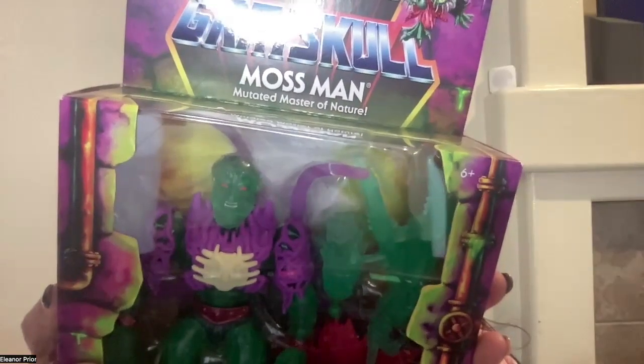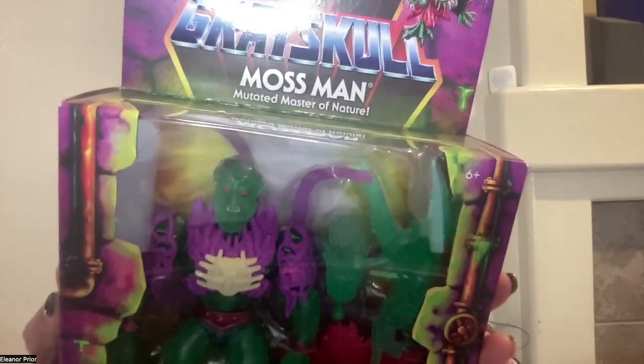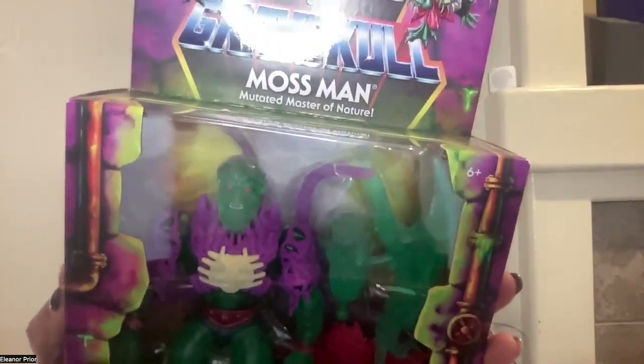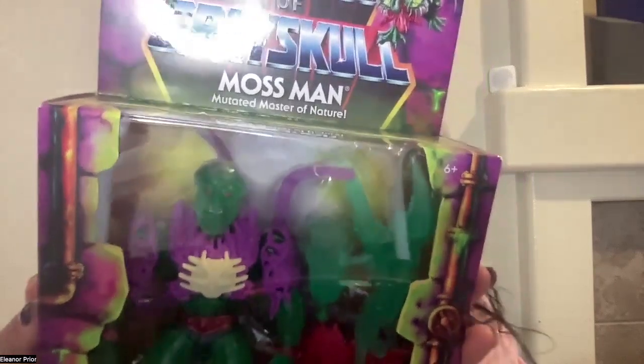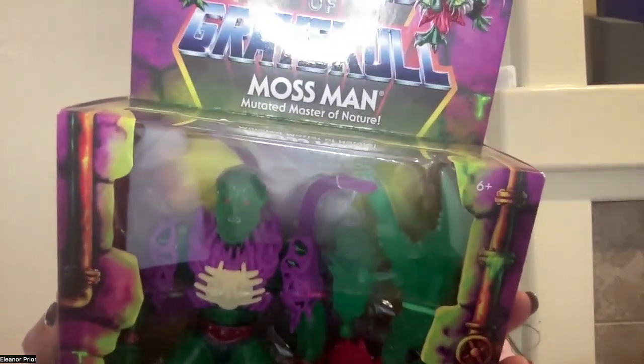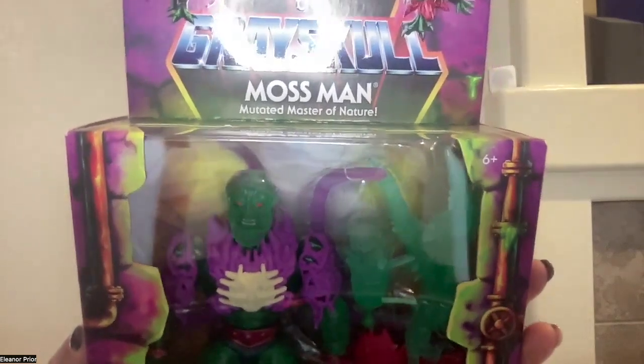Eternia's living manifestation of nature, Mossman joined He-Man to investigate the mysterious disturbance at the Swamp of Gangun. After an ambush took him out of commission, Mossman rose from what felt like a nightmarish slumber as a brainwashed abomination of all he once held dear.